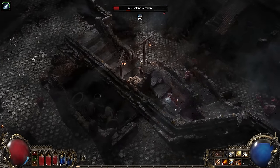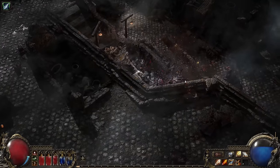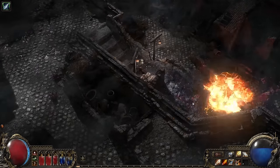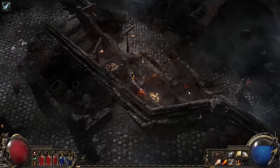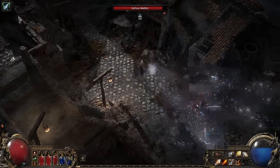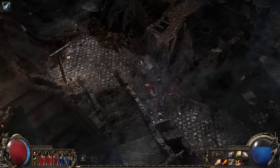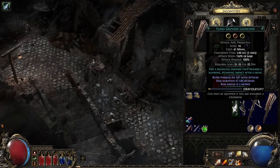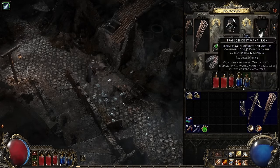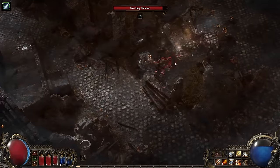These grenades take a while to explode, so it's a good idea to pair them with some kind of crowd control, like permafrost burst shot. We have other grenades too — this attachment is a flash grenade. It does barely any damage, but it does a huge amount of stun. It can be a great opener before you run into combat.